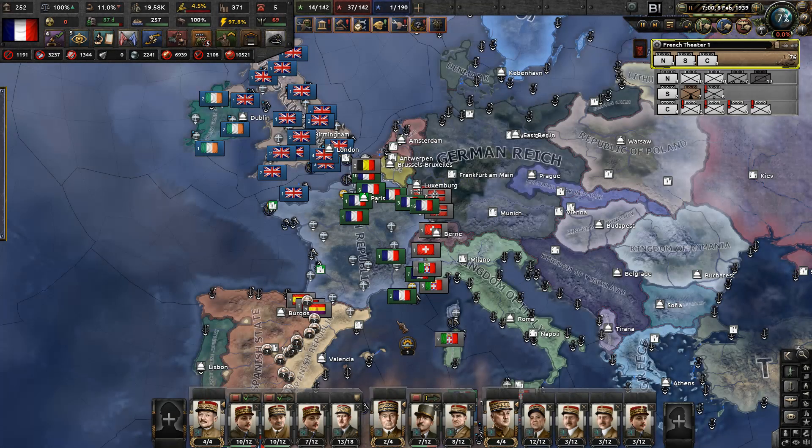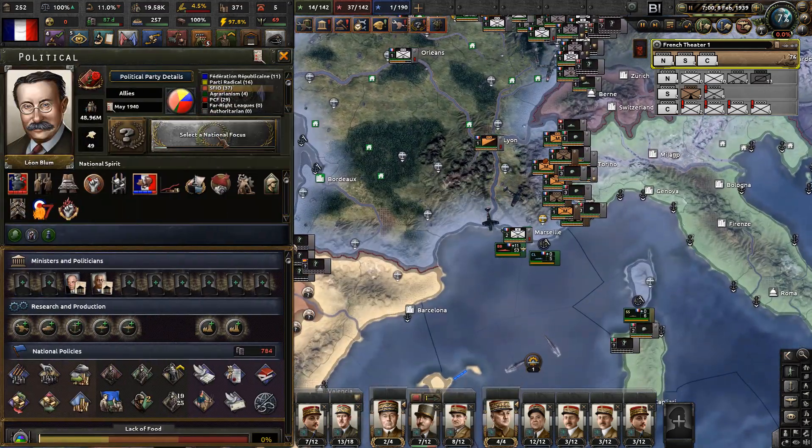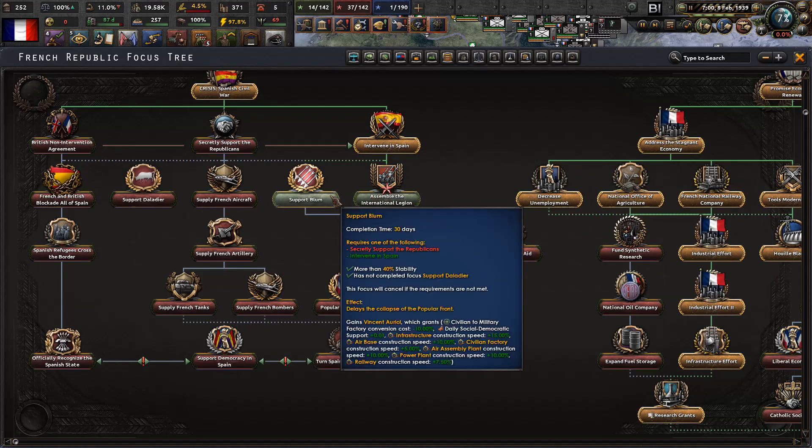Hello everyone and welcome back to Let's Play Hearts of Iron 4 Black Ice. I'm Papaya Omega in the French Republic. We have just agreed to intervene in France, and today we are going to start with assembling the international brigade.